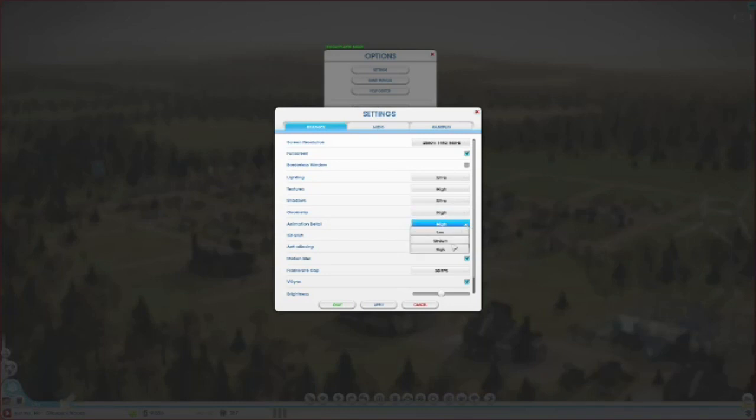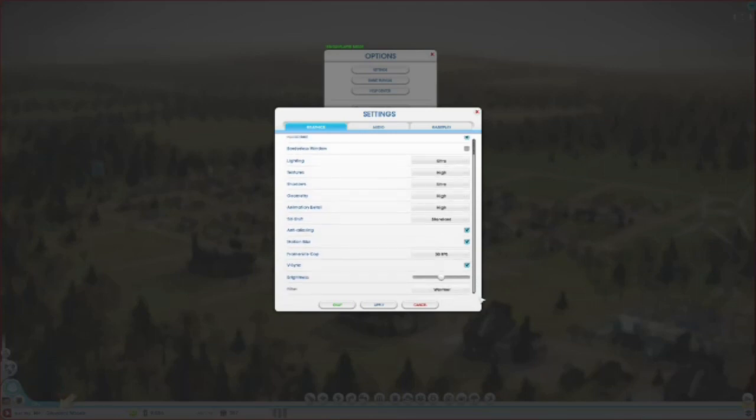That's what I was saying - I wasn't able to do this when I got this game originally. Let's do tilt shift - let's say standard. Do I not even have that? Yeah, I've got that on. Why were they turned down? Maybe because I just installed EA - the new EA platform.